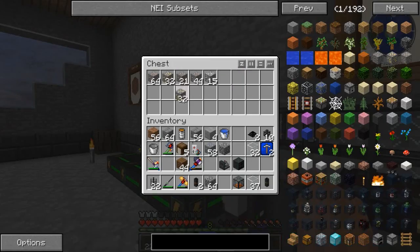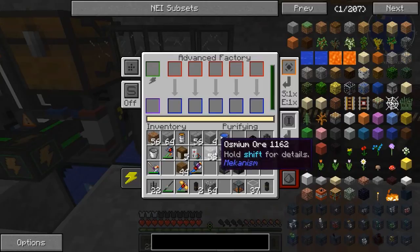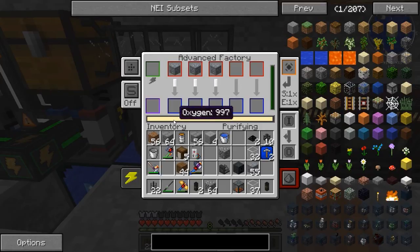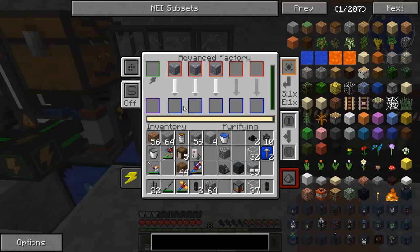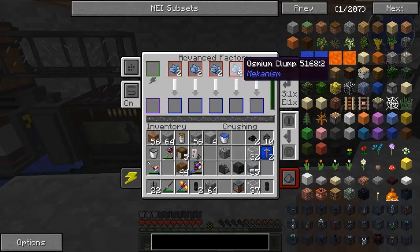We have this advanced factory here for purifying. If we go ahead and put — let's do three at a time — put these three osmium ore in here, what's going to happen is it's going to consume power and oxygen to create osmium clumps, I believe three osmium clumps per ore.